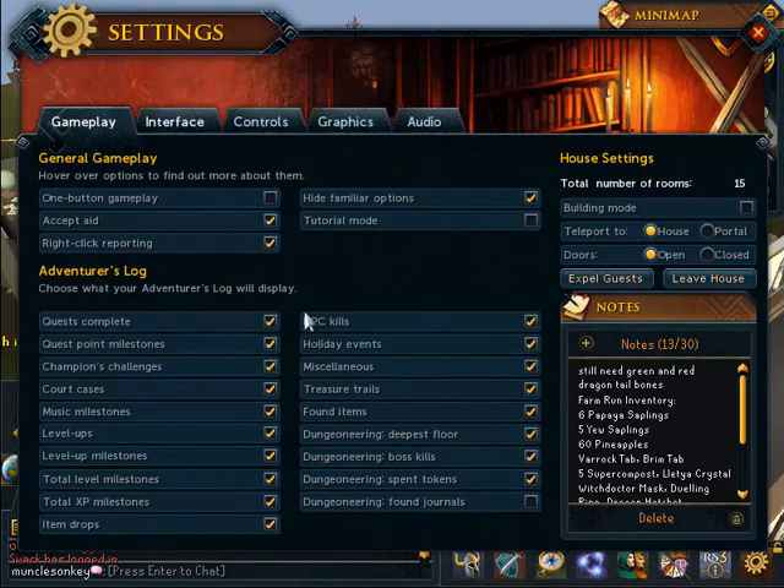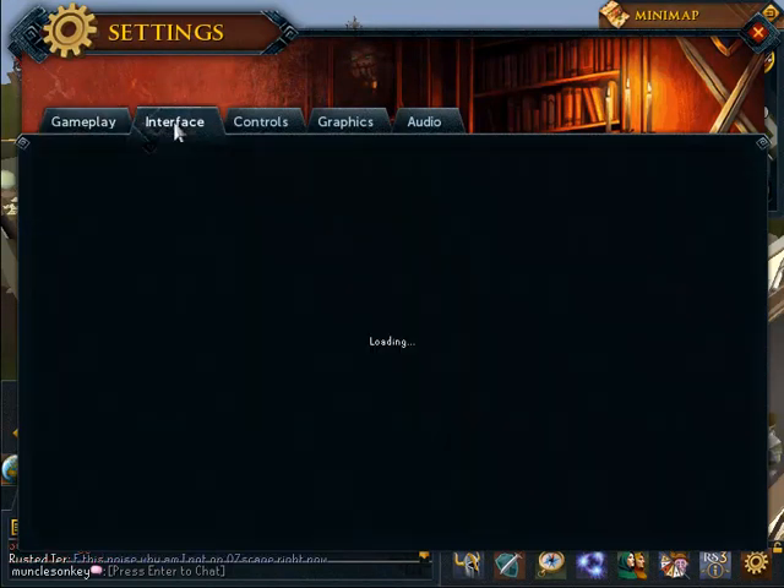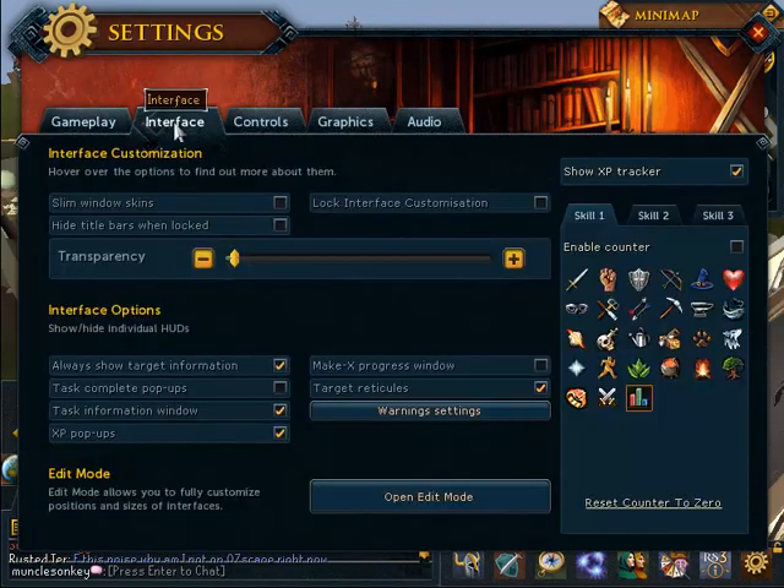Here's your adventures log and general gameplay settings — those are not very important to start. First of all, I'd recommend before you do anything else is the transparency setting. Turn this all the way down, because this will mean that your inventory, bank, and such will be much more visible. If you have it all the way up, you can barely see any of the items in your inventory and bank — I would not recommend that.